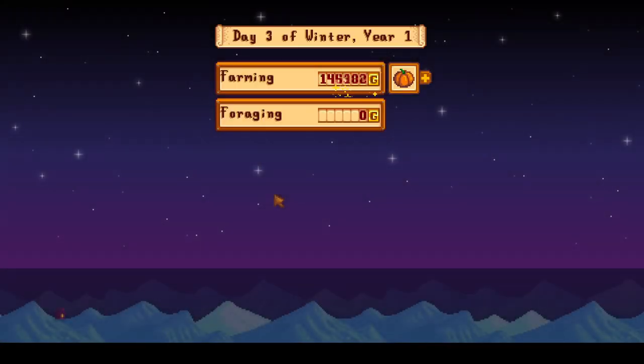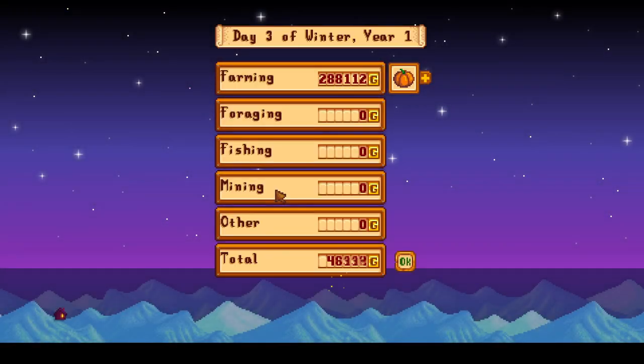It is 1:50am. We catch one last fish — another squid, putting us at six squids, which is quite a few considering they are rather rare. Then we pass out and move on to Day 3 of winter, where we start off with quite a bit of earnings from our pumpkins to be able to afford starfruit seeds and deluxe speed grow.